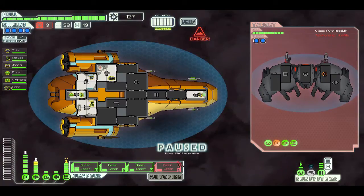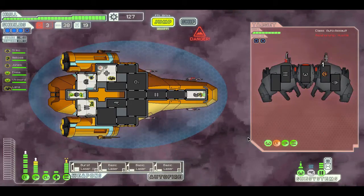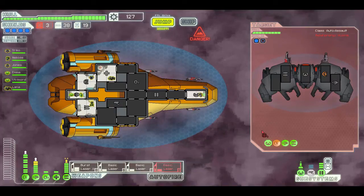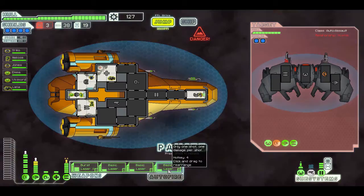I keep forgetting that whenever I don't use autofire I always forget to fire. The annoying thing with autofire when you have missiles is you can accidentally use them all up if you leave it on autofire. The pause button is really good when you want to send everything at the exact same moment — like this.